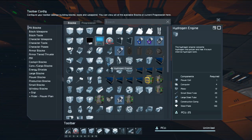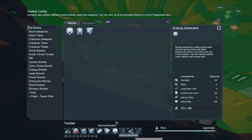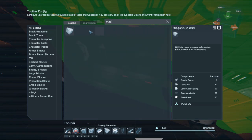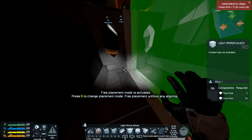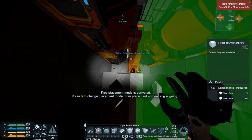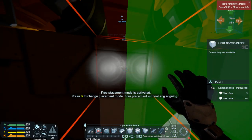So what I want to do is I want to basically have grav drives, gravity generators, mass blocks, and definitely want to have those. So I want to cover this, and then we want to also cover this. Eliminate that gravity generator.